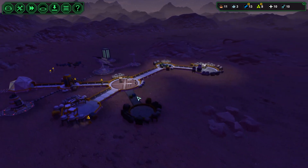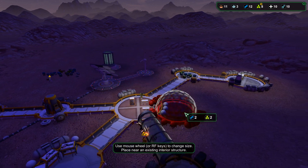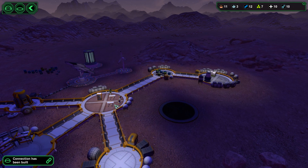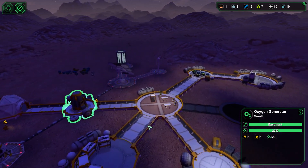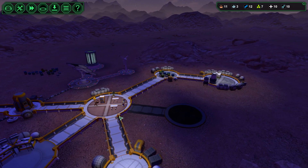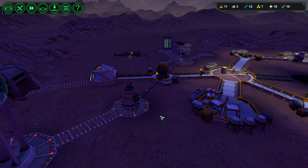We got our mine going. You know what we actually need to do? We need to get Grow Labs going — let's start making food. This is going to be very important. I'm not sure if the oxygen generator is only based on the number of people it needs to provide oxygen for, or if it also has to worry about the number of rooms. I guess we'll figure that out when it happens, but probably sooner than later we'll make more oxygen just to be safe.